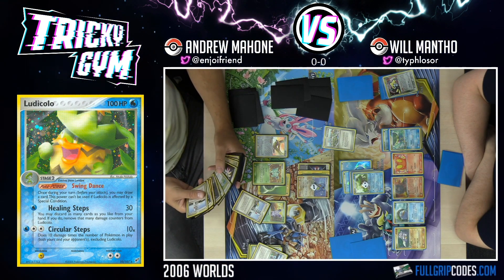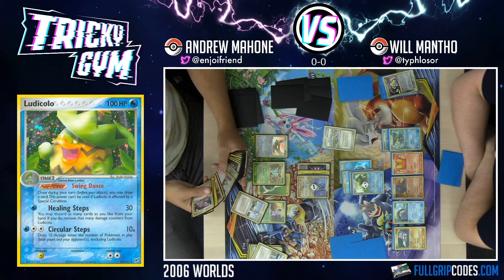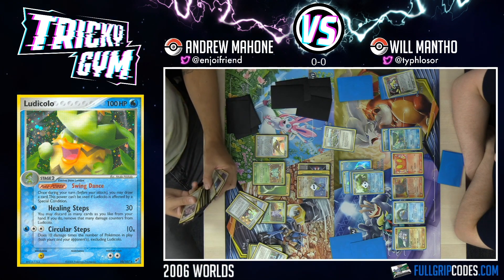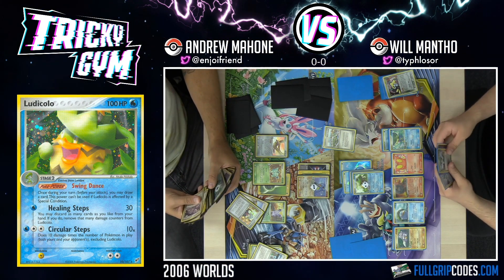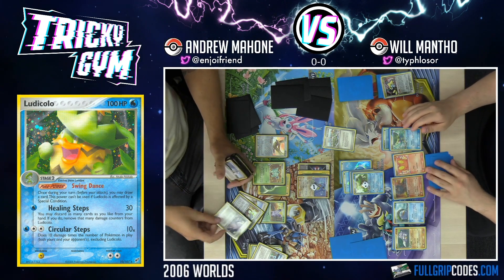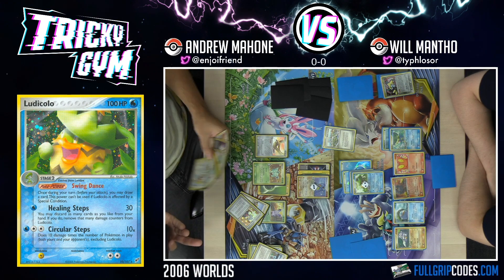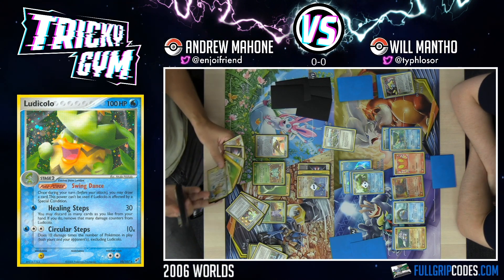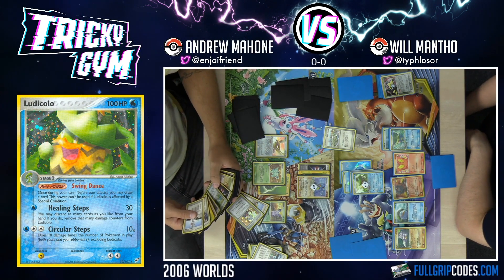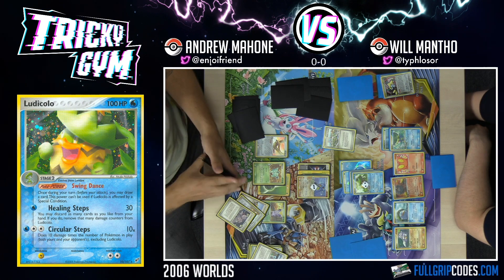Scott can help me just set some strategies up. That's pretty good. I'm going to get Space Center, Steven's Advice, and Admin. I have to Scott just so I can get another basic Pokemon really. How much damage can you do? 90 next turn? Man, that adds up. I know you could probably just attach a basic energy and knock my dude out this next turn. That's extremely sad — I cannot do enough damage to knock you out.